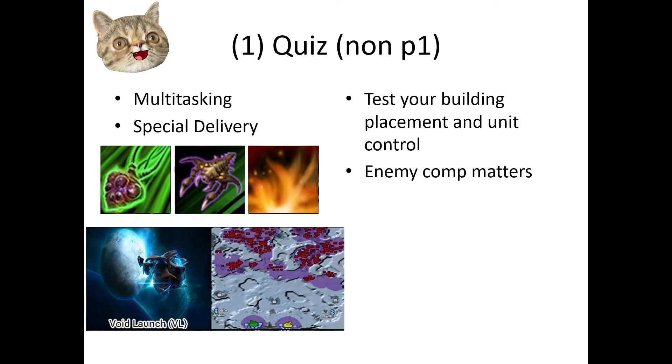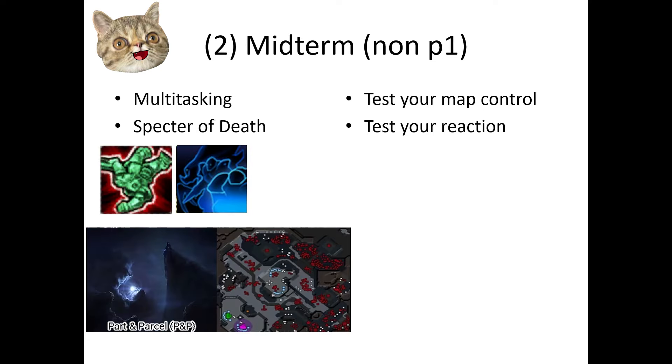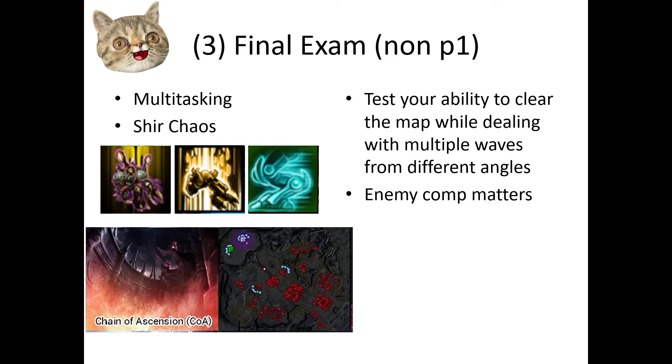Now onto the multitasking section. The quiz is Special Delivery — you will need good unit control and building placement to minimize the damage from the explosions. The enemy comp matters, but there are no restrictions for this one. The midterm is Specter of Death; you will need good map control and reaction times against invisible reanimators. The final exam is Sheer Chaos — it's just Outbreak, but it synergizes extremely well with Just Die and Speed Freaks, making this a decent challenge. The enemy comp matters as well.